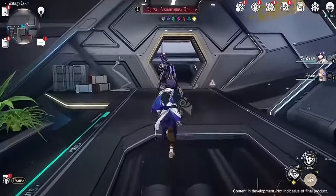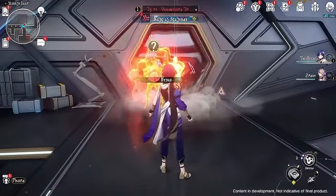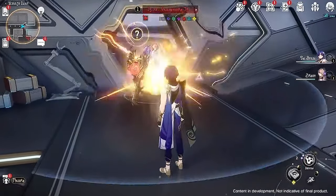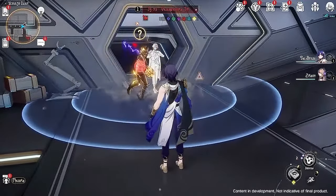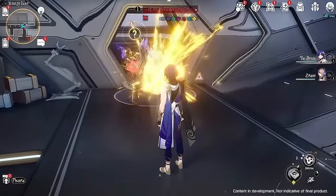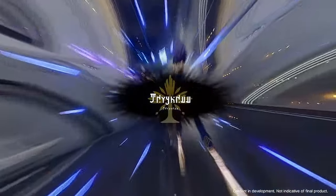Let's kick things off with his technique, Mold of Idolatry, which creates a dimension and will summon a stone statue of himself to taunt his target. When the enemies in the dimension are attacked to enter battle, there is a chance to reduce the target's speed.